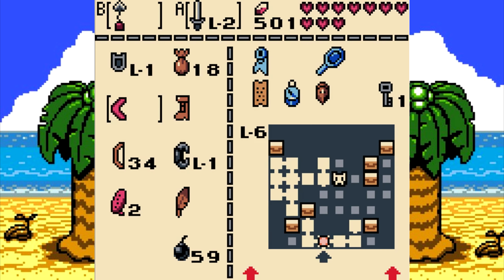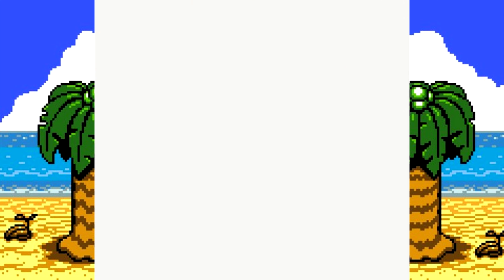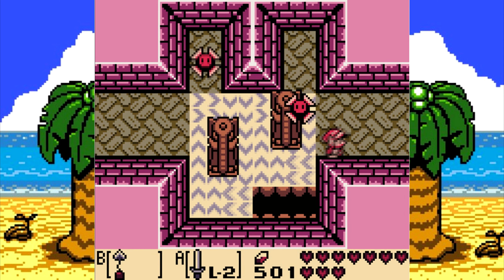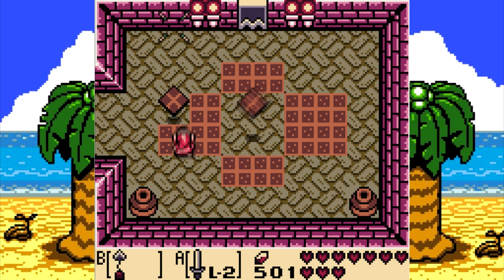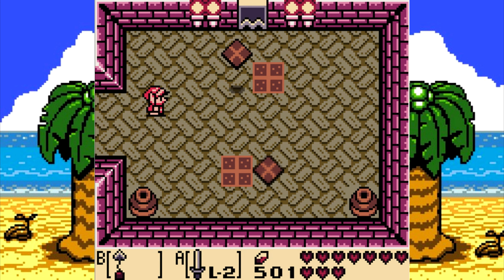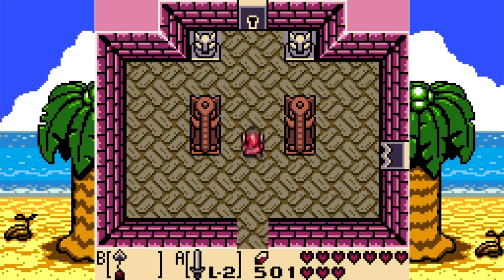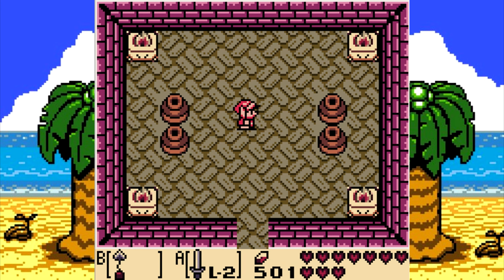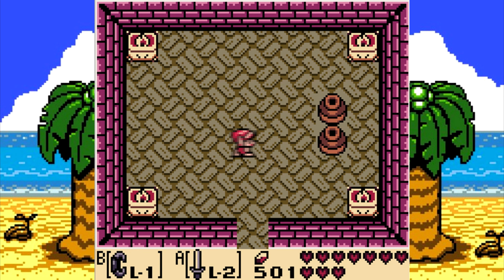And we're back. In the last episode we explored all of this, and we have a key. Let's see if we can't make some progress. I don't think there are very many rooms in this dungeon — or in any dungeon — that have those floor tiles. Looks like a dead-end room. There's bombs, there's a heart.